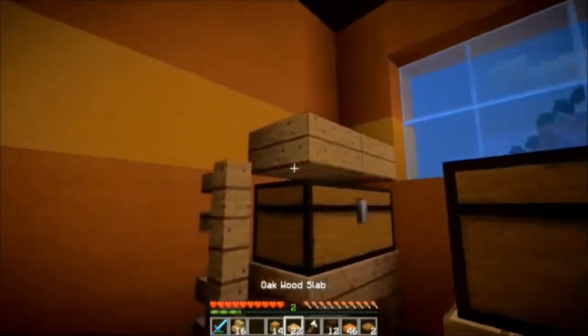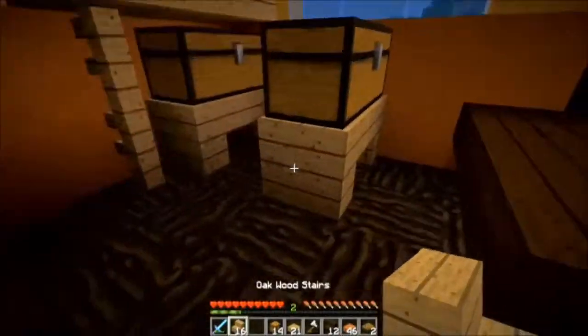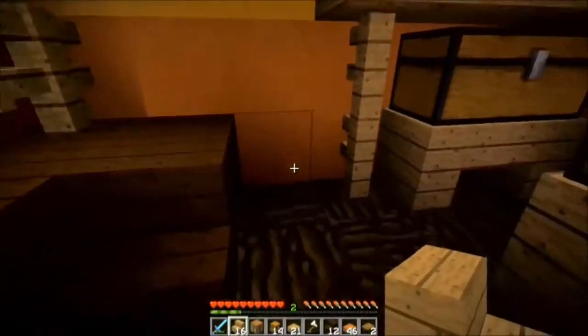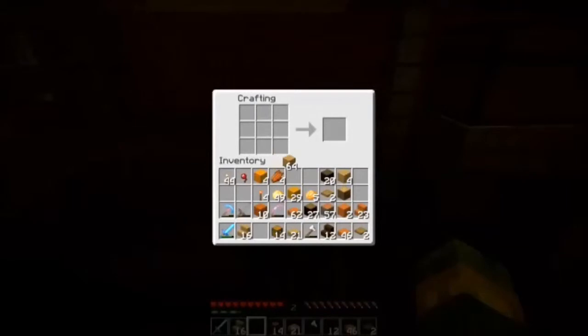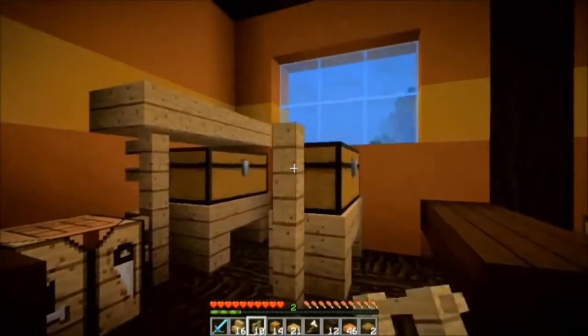Put this on top, see how that looks — makes it look a little bit different, that's fine. I just don't like how it looks like it's just sitting there. Let's make some more fences, because we're going to need a few of those. That should be enough.